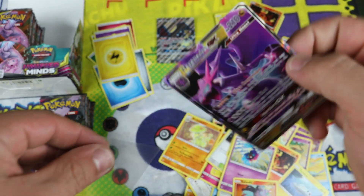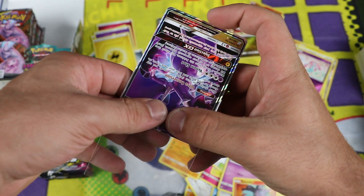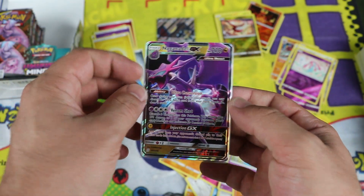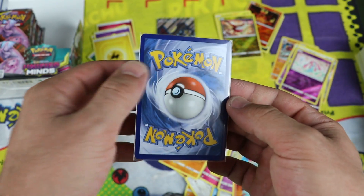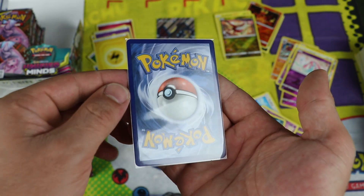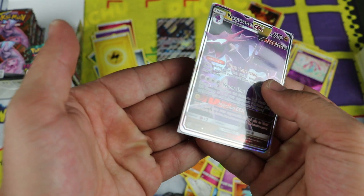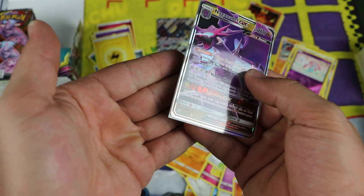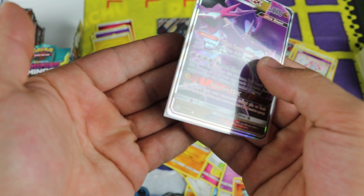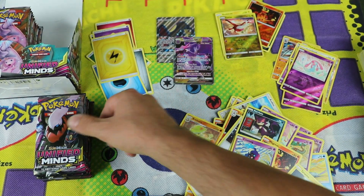Let me get it in the sleeve. Again, the Naganadel GX Ultra Beast — this one is a Psychic type. Centering is pretty good. I don't see any damage on the corners of the back. Let's check that front like I was telling you earlier. I don't know if I see a little nick — that's okay though. It's just going in my binder, I'm not going to grade them.